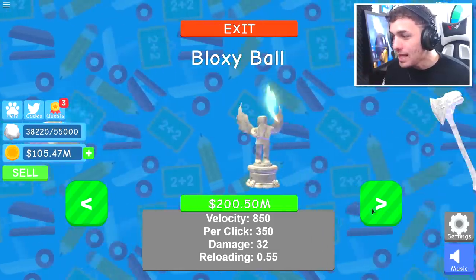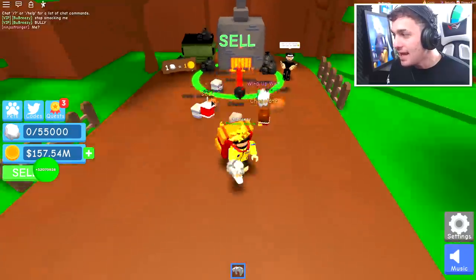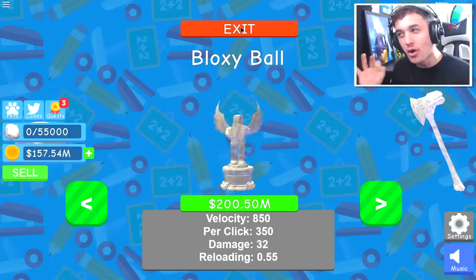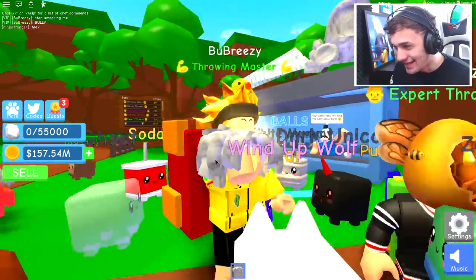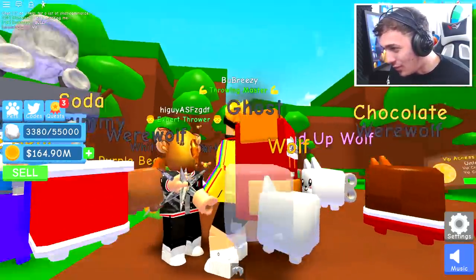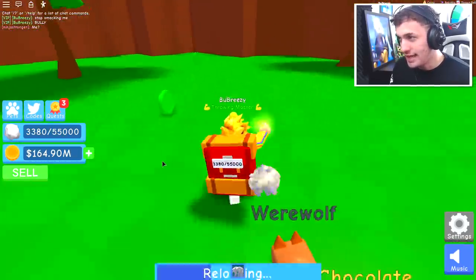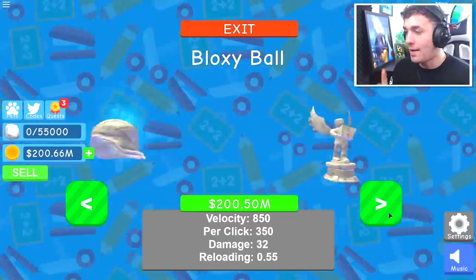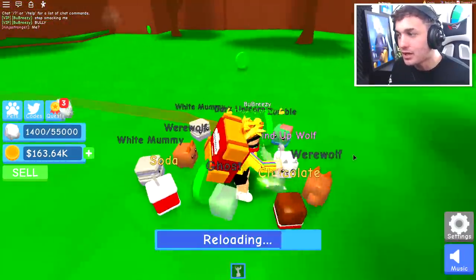We got the shaggy ball, and the next one is 200 million. Let me see how many coins I get when I sell. I don't have enough, but I'm not far off. I think I'm going to wait and buy the Bloxy ball. Also, I'm holding someone's hair in my hand. Look at this guy with his weird hat on — he's hitting me, I'm getting out of here. We got 200 million, so I'm going to go in and buy the 200 million Bloxy ball. This should make us pretty rich pretty quickly.